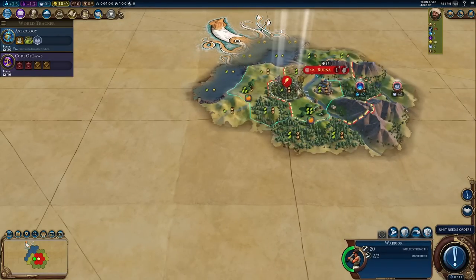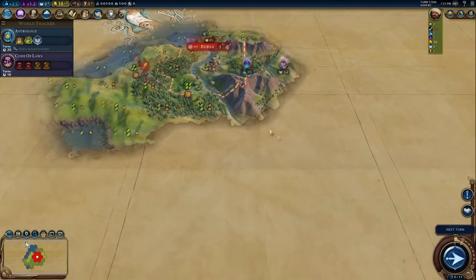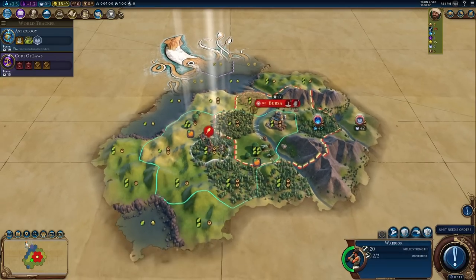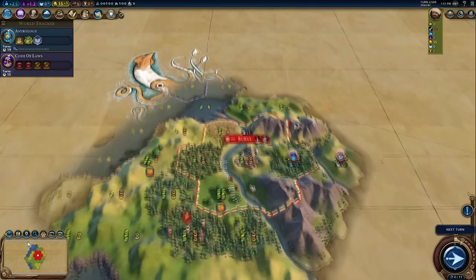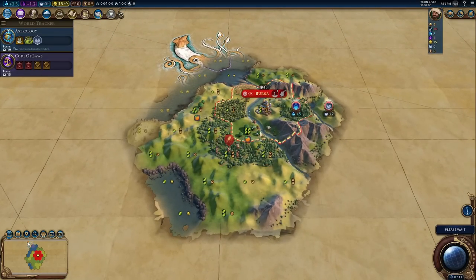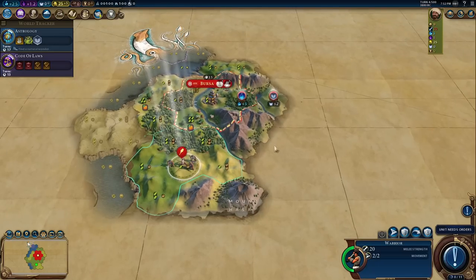On these true start location maps there is a natural wonder just below me, so we're going to go and find it immediately. I could immediately go find Byzantium - well, there's Constantinople and we're always going to be very close to each other. I'm going to let them meet me. It may actually work quite nicely that I don't have direct access to the sea here, because if I did they'd be able to galley rush me, and I don't know if I like that idea.